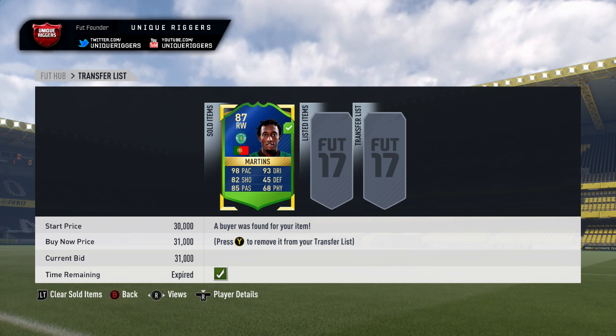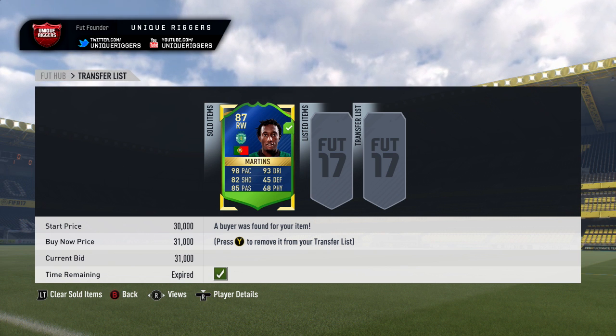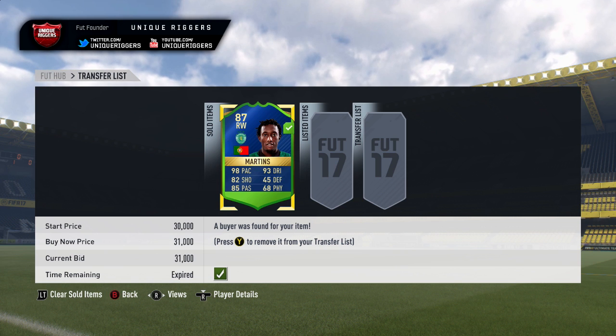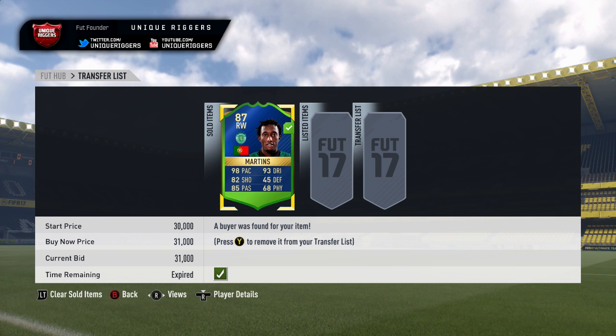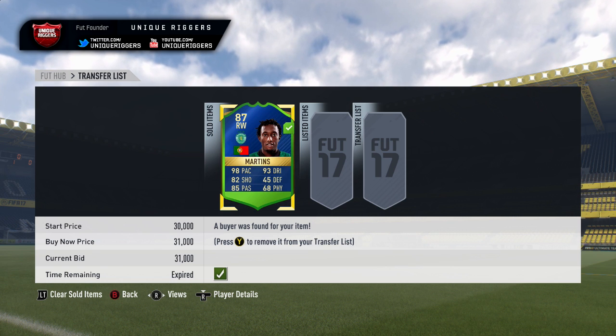For Team of the Season gold players who are around $25,000, definitely recommend trying to snipe them. During peak times they're popping up every few minutes, and the profit will just gradually add up. That will be it for this video — hope you guys enjoyed it. If you have, make sure you smash the like button down below. Peace.